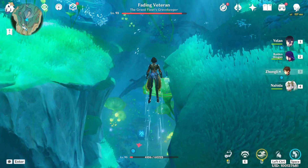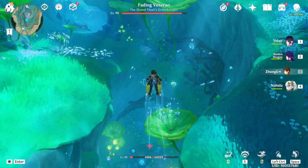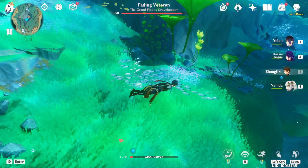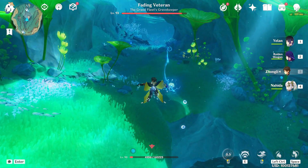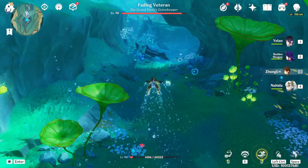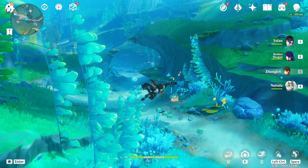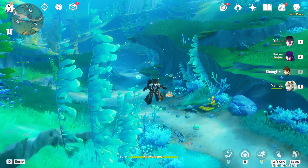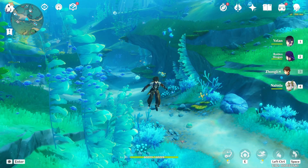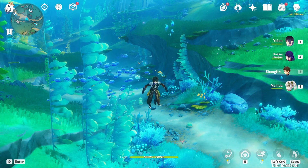And those three are the buffs you can get underwater in Fontaine. So don't fight enemies only using the normal attack, because it does really little damage. The normal attack is mainly used to get the power from the blue creatures. Hope this video helped you understand how the combat mechanic underwater works. Thanks for watching, and I'll see you in the next video.